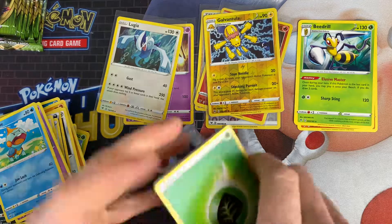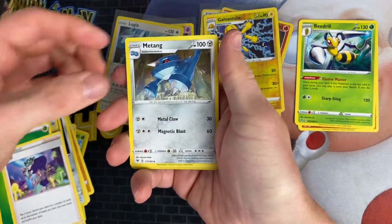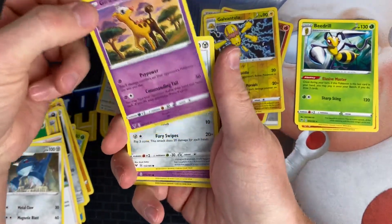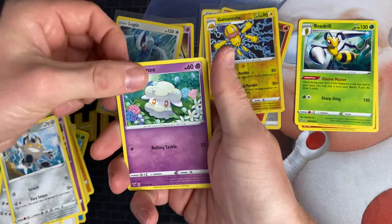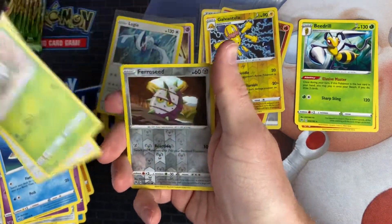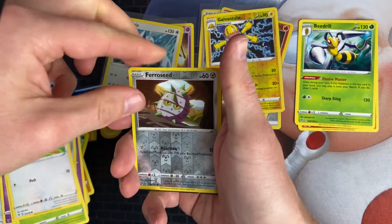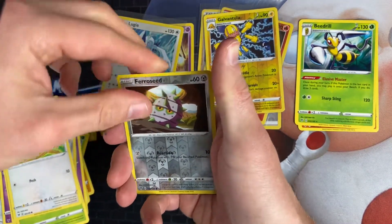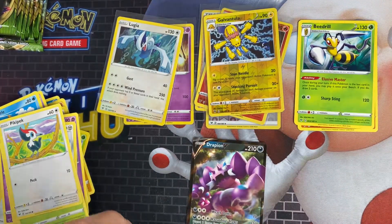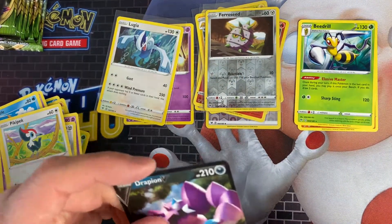Next we've got another Pikachu pack. We've got a Leaf Energy, Opal, Beedrill, Girafarig, Glarian Meowth, Cottonee, Barraskewda, Nincada, Pikipek, Ferroseed as a Reverse, and there's a V card behind — it's a Drapion V. I do already have that in the set, but it's still a nice pull.